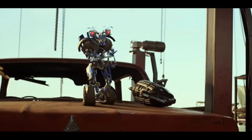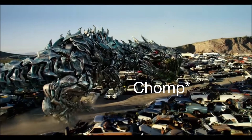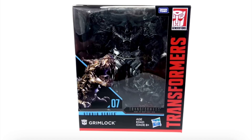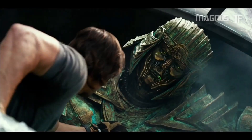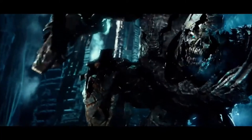Next would be another Core Class Wheelie, but with sand weathering and an extra gun. Now this seems very unlikely, but I think Hasbro should do a two-pack of Bulldog and Lieutenant. Next would be a Studio Series Last Knight Grimlock, but with his staff — they completely forgot about that for the Age of Extinction Grimlock. Next would be another Last Knight version of Dinobot Slug. Next would be a Voyager Class Steel Bane with whatever weapons he had and the Talisman.